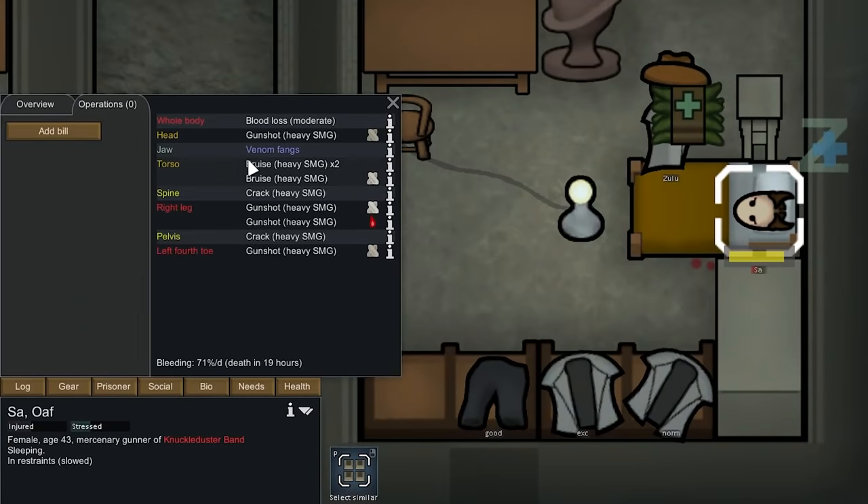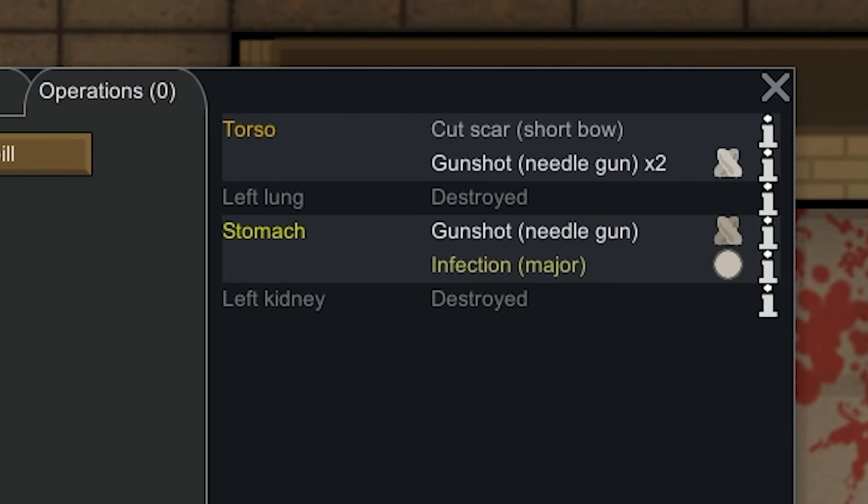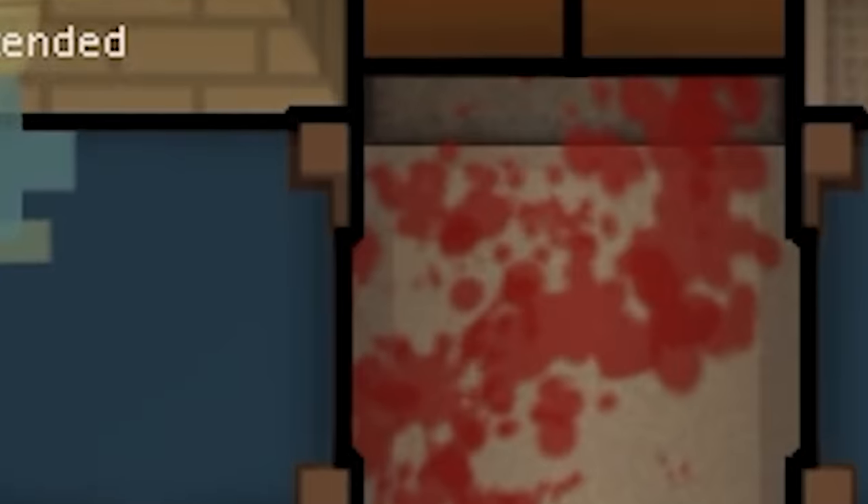Of course, I mean this guy has venom fangs and I want them. And Ibrahim also needs a left lung and a kidney, which just happens to be barely enough to keep someone alive while taking those. It's for the greater good.